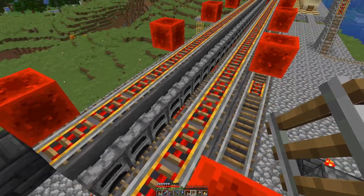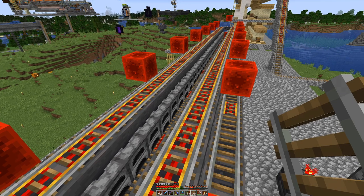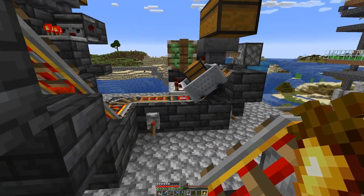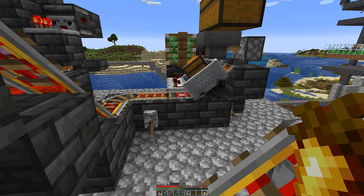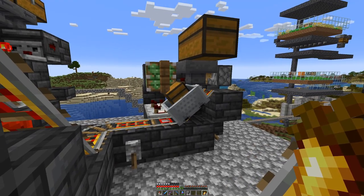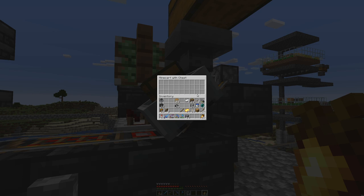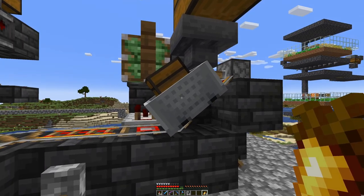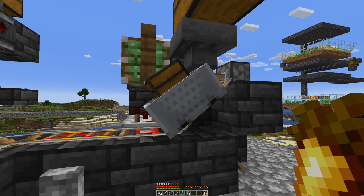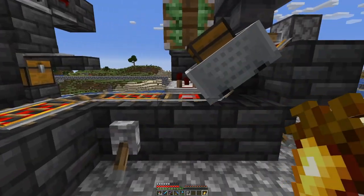Basically all that remains is figuring out the input system. The loading station is now also in place and the only drawback I see with this system is that we have to use a chest minecart here, which of course has quite a bit of inventory. So when we put items in on top, it will take quite a while until the chest goes on its way.